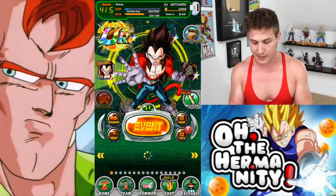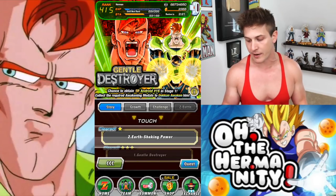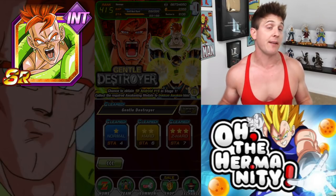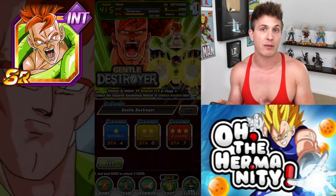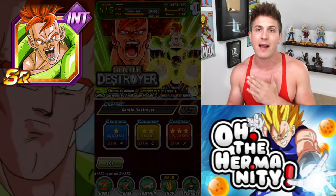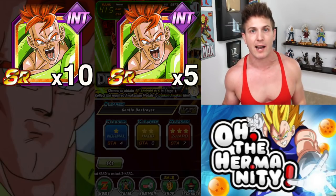So let's go to his event. You'll find Android 16's event, Gentle Destroyer, under the story category. Once you get in there, clear stage one as fast as you can so that you can keep repeating Z Hard for 7 stamina. Every single time you clear Z Hard you're going to get at least one drop unit of Android 16, and if you're lucky you'll get two at a time. What's really great about these strike events is that you're always guaranteed a drop every single time. If you're free to play and your level is low, your stamina is limited, so at least you know grinding out these events is definitely worth your time.